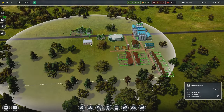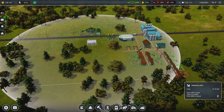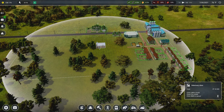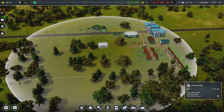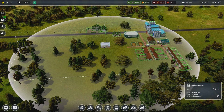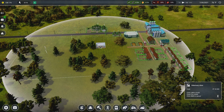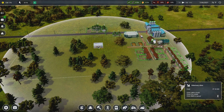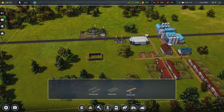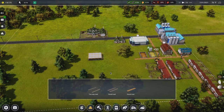I'm going to go ahead and grab the vet clinic and position it where it's going to be able to see all of the pens. Let's put it alongside this road - right about here. It should cover every single pen we build at this point. So let's go ahead and build the vet clinic right there.